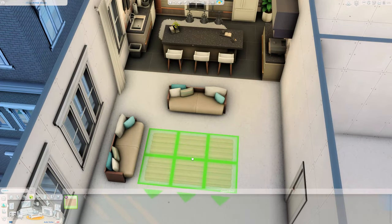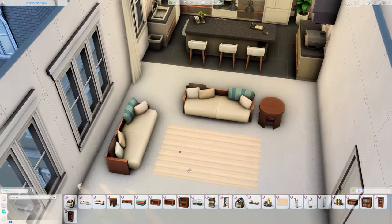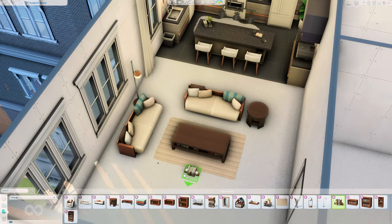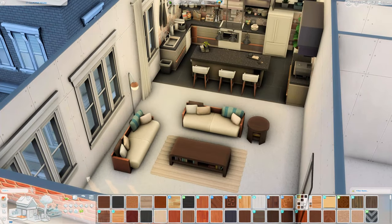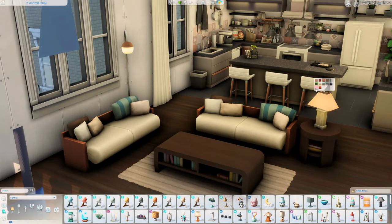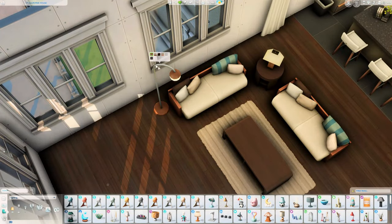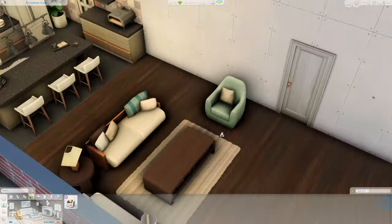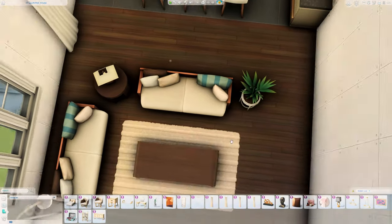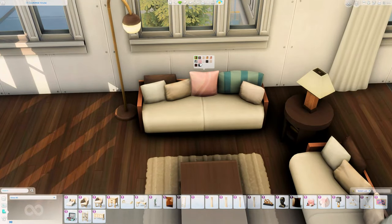We move on to the living area, and I use these sofas — I'm pretty sure they're from the Book Nook kit — and I don't think I've ever used them in this particular swatch before, but I just thought with that pop of turquoise it blended really beautifully with what we had going on in the kitchen. Please let me know what you think, and feel free to change anything you'd like. I really love this apartment space — I add some items from the Modern Luxe kit as well.